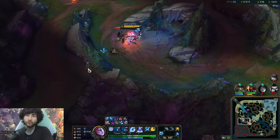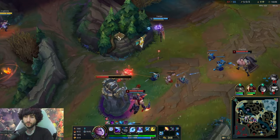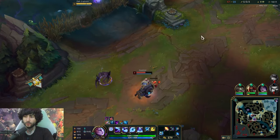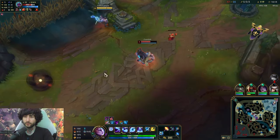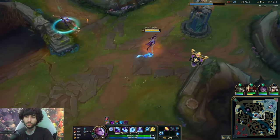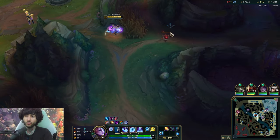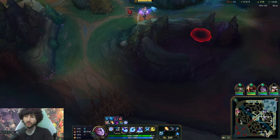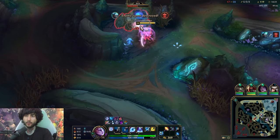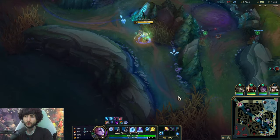He's quite weak right now, so I feel good about fighting him. Here they want to do dragon — that's fine. I'm going to stay around my team. I don't want to do herald here because I want to see if they're going to do dragon. If they're doing dragon, we should stop them. I also think they're going to go for Tahm Kench here, so while they're distracted, I'm going to do the blue and then look for a flank. I'm going to ping my team to let them know we should fight.